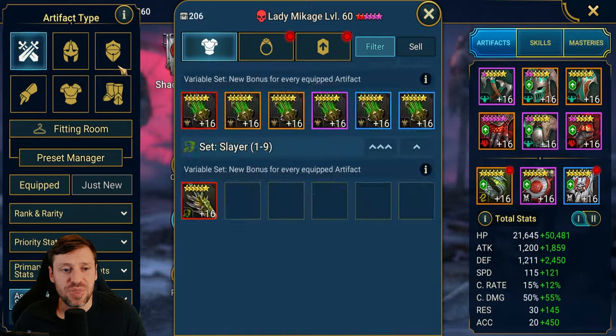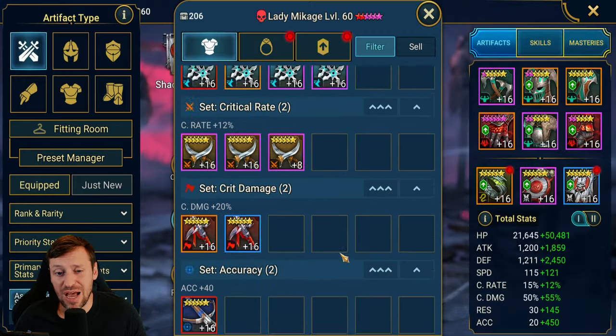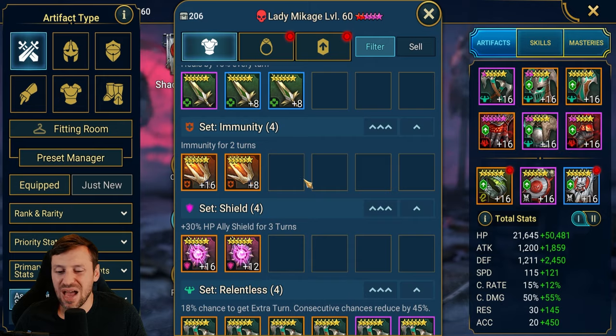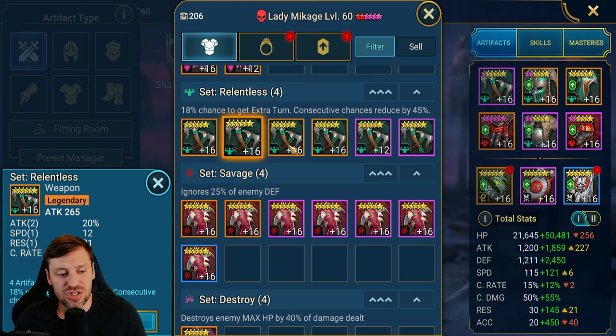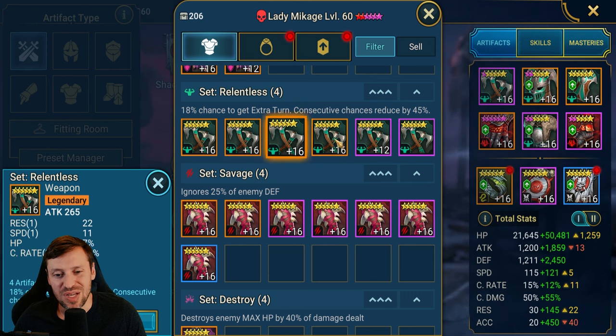So first thing we're going to do is start with weapons. I like to start with weapons first. Scrolling down is a really good way to easily identify where there's a problem. I try to keep three max — it's really hard to do sometimes and you do have to break the rules. With Relentless it's a really hard gear set to come by, and this piece is almost terrible except it's got loads of accuracy. My thinking is I'll keep this for a debuffer or hybrid champion where I need resistance and accuracy, then make up the speed somewhere else. It's really hard to get those rolls in speed in Relentless.